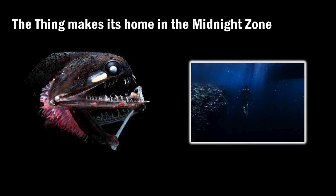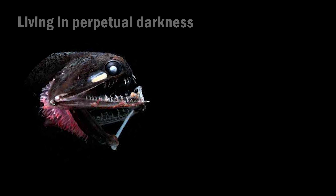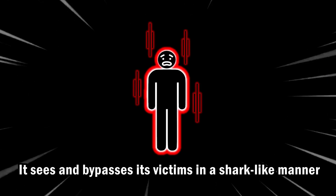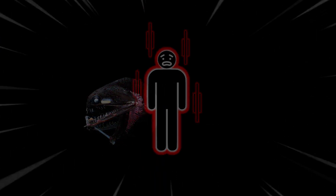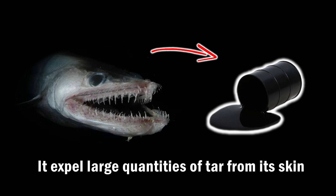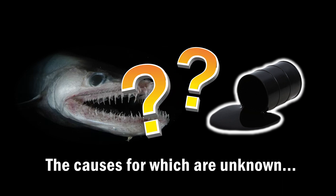The thing makes its home in the midnight zone, an upper abyss zone of the ocean on level 7. Living in perpetual darkness makes its eyes more sensitive to light. It sees and circles its would-be victims in a manner similar to that of a shark. The thing on level 7 has been known to expel large quantities of tar from its skin in some situations, the causes for which are unknown.